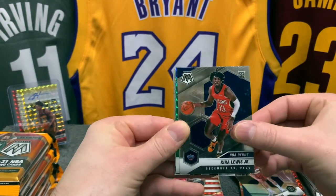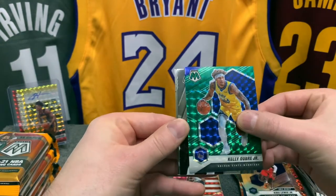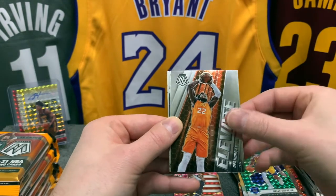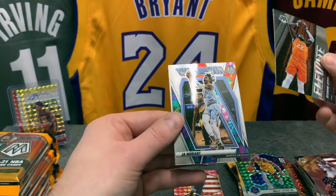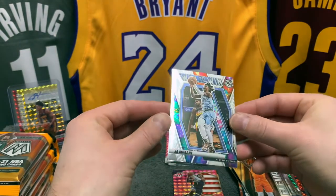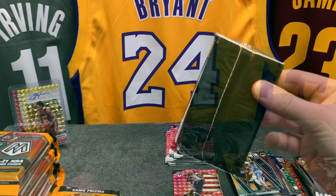Kyra Lewis NBA debut, we have a green of Kelly Oubre, we have an Elevate of DeAndre Ayton — that's a proper insert and it looks pretty good — and then a Will to Win Ja, which is miscut. Nice Ja card though. Man, what's going on — super weird.